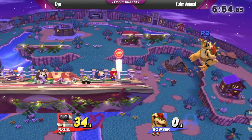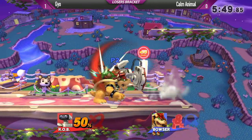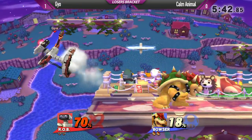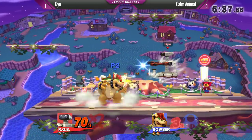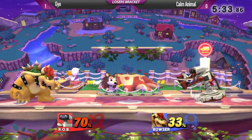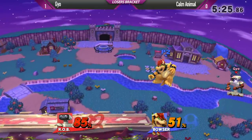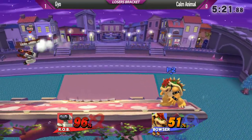Staying the same characters here. A sick forward air string into an up-beat. Nice shield on that gyro. Going in for another forward air — he catches him with the laser. Goes for the upper, takes it right up. He catches the gyro, goes for the ledge trump there — doesn't get it. He's walling him out with that gyro, keeping things a little bit more safe. Trying to wall out with that but it doesn't happen. Going for the back air.